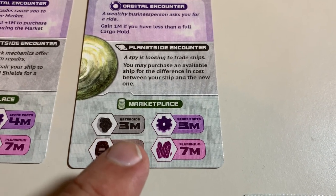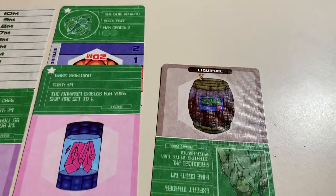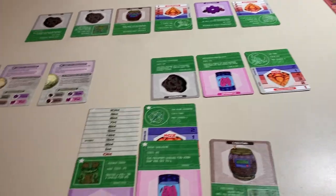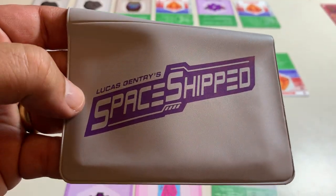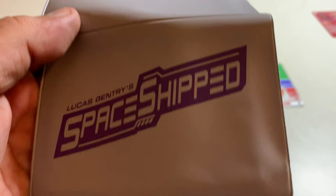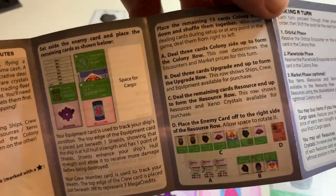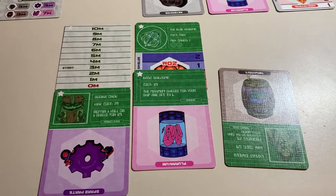Now one of the two spots in our cargo hold is used up by liquefuel purchased for three megacredits, as dictated by the rightmost card in the colony row. Hopefully, with the next colony we fly to, this liquefuel will cost more money — a higher selling price — and we'll turn a profit. That's really how the game goes. I'm going to pause right here. That was my very brief overview of how to play Space Shift by Lucas Gentry, a wallet game from Buttonshy Games. I am probably playing it wrong — though I was referring to the rules pretty carefully. Until next time, this has been Martin on I'm Probably Playing It Wrong.